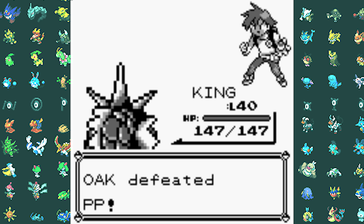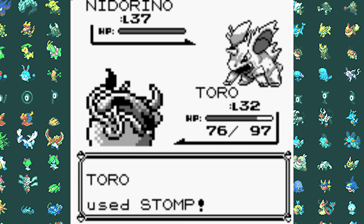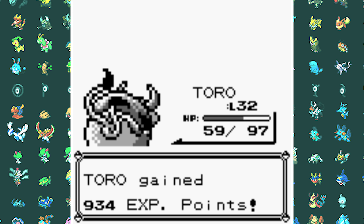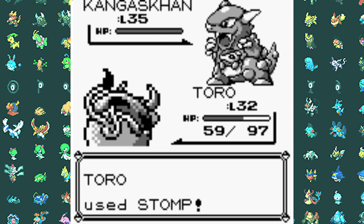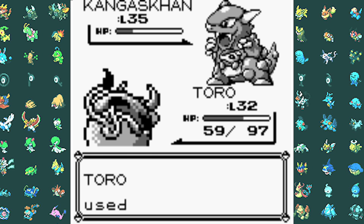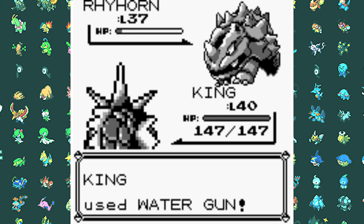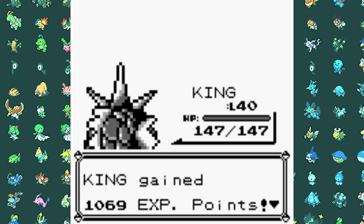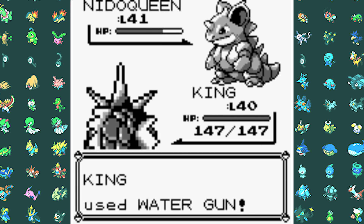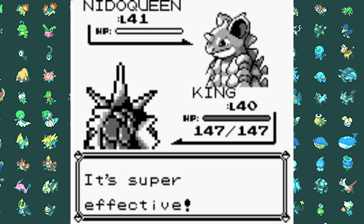Then I go up to Giovanni. He starts off with Nidorino so I lead with my bull Tauros and take him down with three Stomps without taking too much damage. Kangaskhan is next — we get hit with a Comet Punch but it barely does damage, so three Stomps take down the Kangaroo too. Next is Rhyhorn so I switch in Gyarados, Water Gun it and it's dead. Last is Nidoqueen — he uses a Guard Spec and two Water Guns take it out. With Giovanni defeated, it's time to head to Sabrina's Gym.